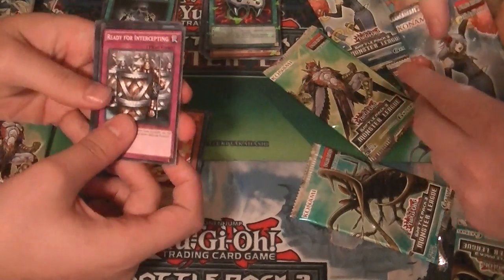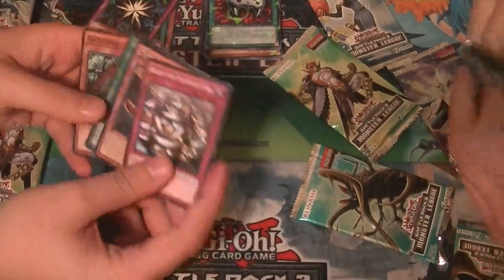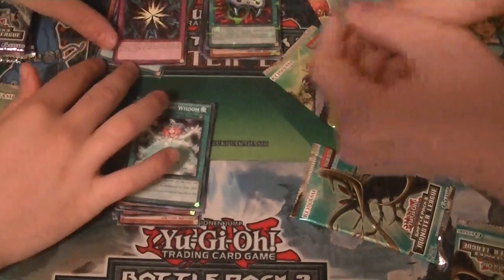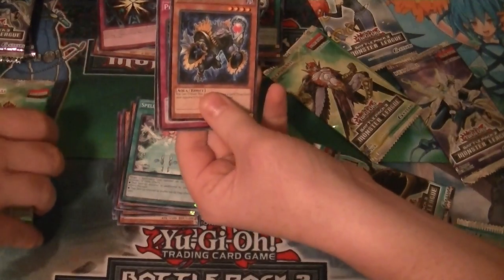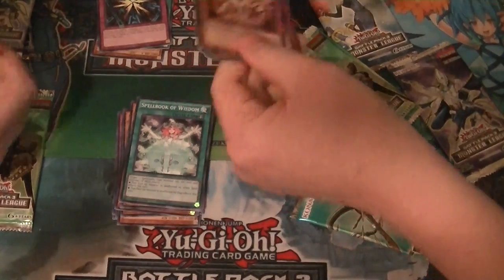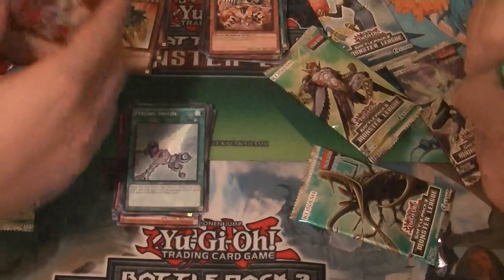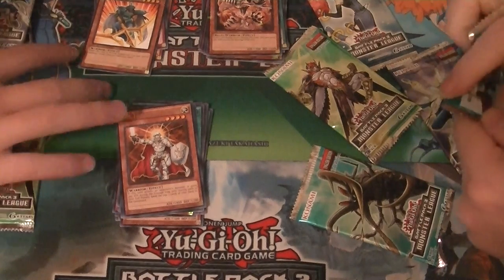We got a Starfoil Shadow Spell — I remember that card back in the day. Hey, you got Card Popper. I can't remember which Spell Books I didn't have that I need more of. We have Bound Wand; our Shatterfoil is Leotar. Rare is Evil Swarm Kethos. Pinpoint Guard and Reptilian Gargoyle. Starfoil Trident Warrior. I really like these Battle Packs — when you're a collector like me, you gotta get the commons and the Starfoils.